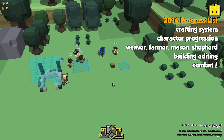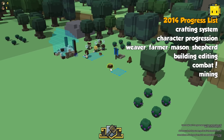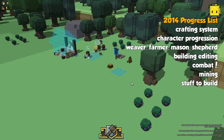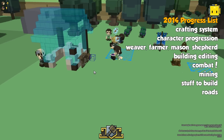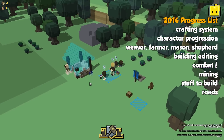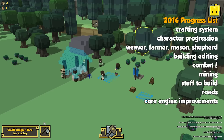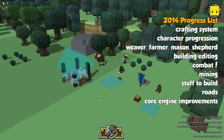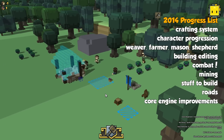With Alpha 7 coming out very soon, we will have added mining. Actually made building work. And then there's a whole lot of things behind the scenes that you maybe aren't aware of, but really made the game actually playable at a larger scale — like a complete rework of the AI system, lots of performance improvements, especially for people on lower-end systems.